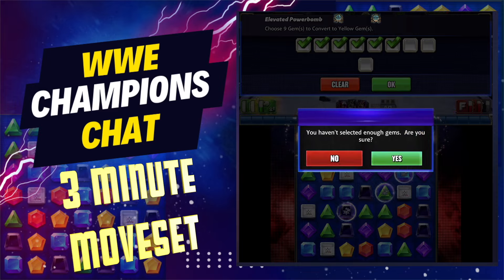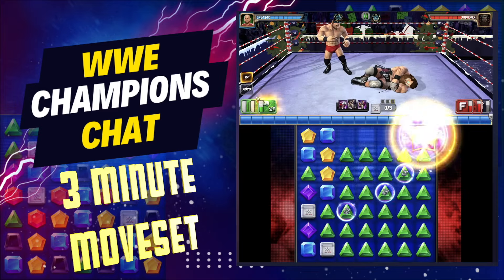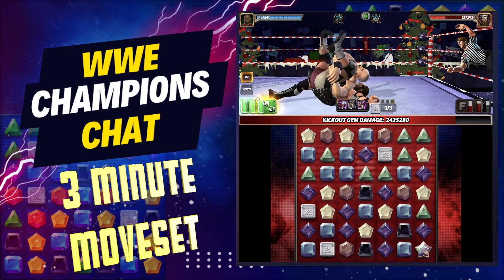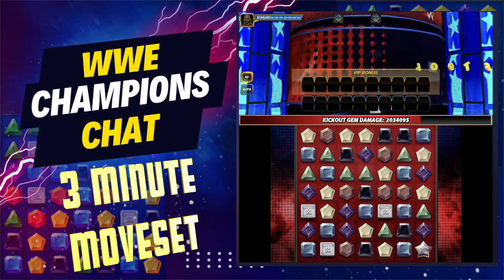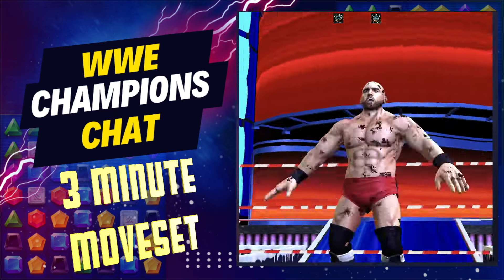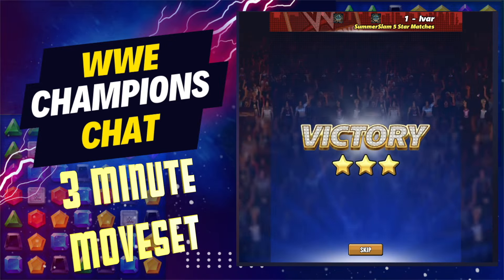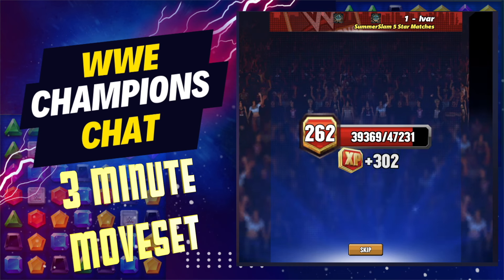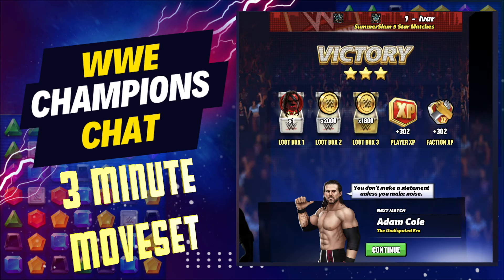Surprisingly powerful for a five star gold — he was hitting at five star silver over two to three million every time. Here you're hitting two and a half to three million without any straps or anything. So that's your three minute moveset for Giovanni Vinci. Let me know what you think in the comments below, like this video, share it with that person in your faction who asks how to run this person, and be sure to subscribe to Champions Chat for more helpful content like this. I'll see you next time, bye!